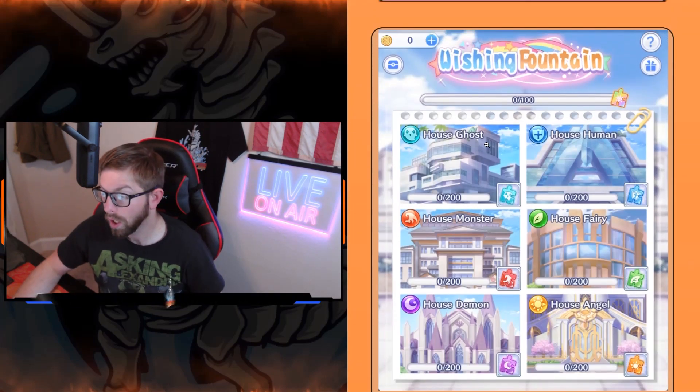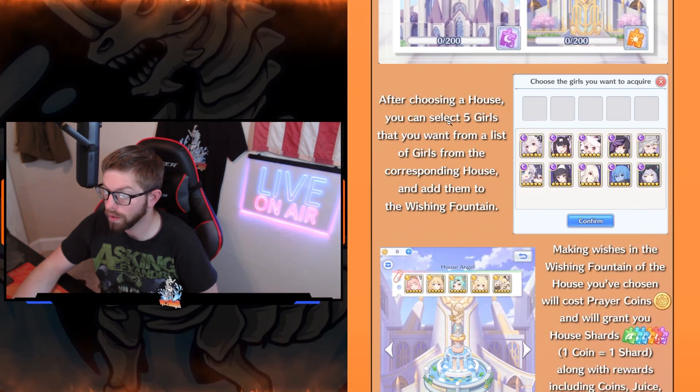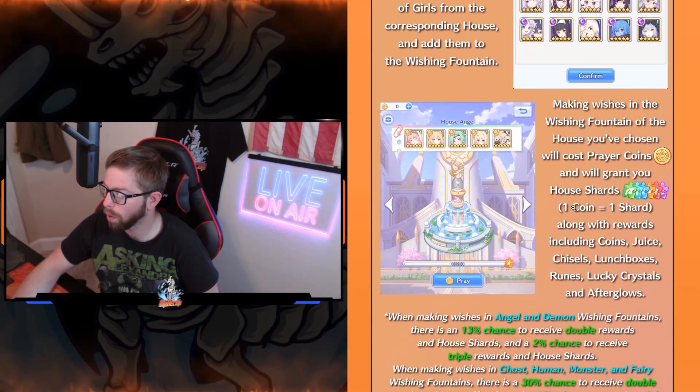Next up we have Wishing Fountain. Wishing Fountain is where we take the coins and throw them in to get girls and resources. This time Mia, Gwyn, and Bridget are in it. Hermes and Lord Dracula are probably in a future rotation. So if you're trying to get Mia, Gwyn, or Bridget copies, you can get them in the Wishing Fountain now. One coin equals one shard, and rewards include coins, juice, fizzles, lunch boxes, ruins, lucky crystals, and afterglow.